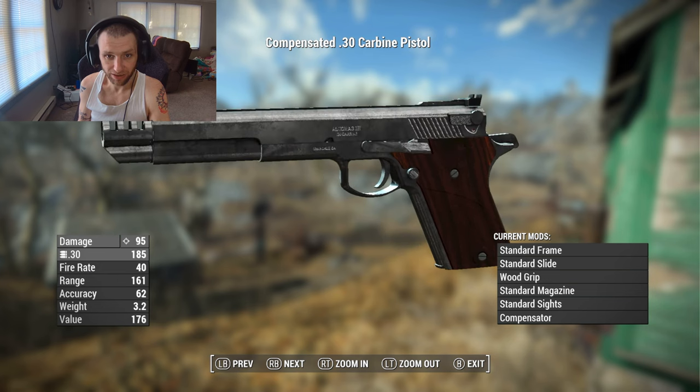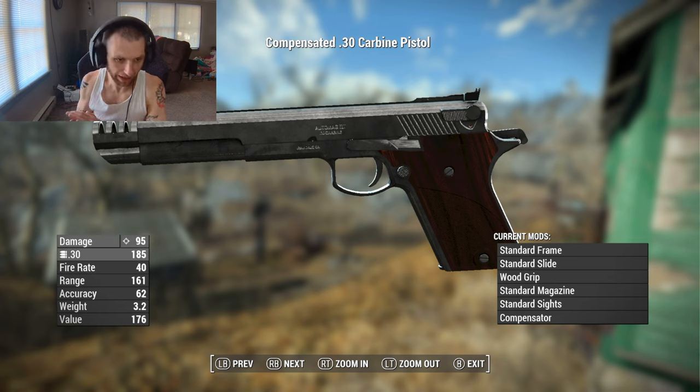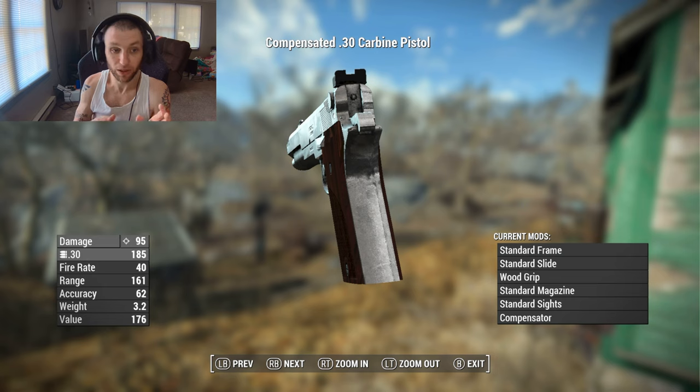Once you've downloaded this mod, you have to find the pistol. First and foremost, this is added to the level list - it's not something you can craft, so I know some of you get annoyed by that. Same thing with the ammo though. It's a big, mean-looking pistol and obviously we're shooting this custom .30 ammunition because it's the .30 Carbine Pistol.